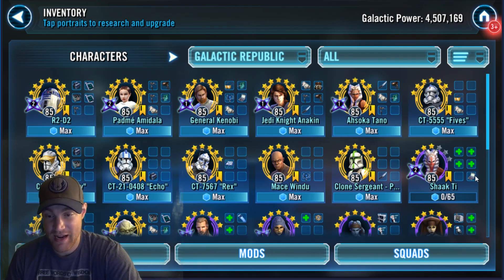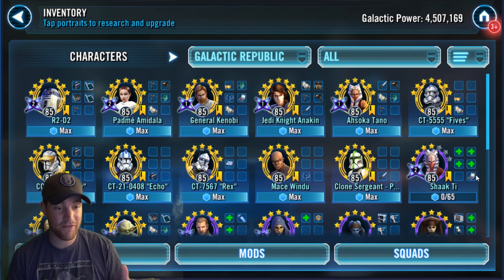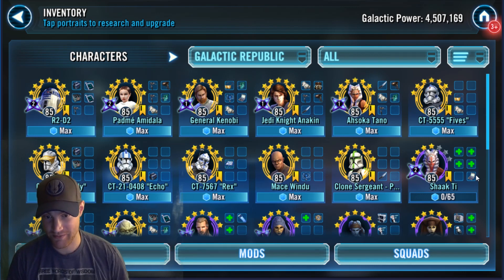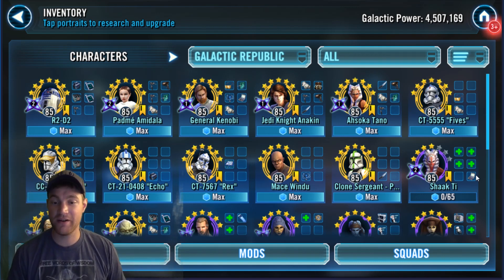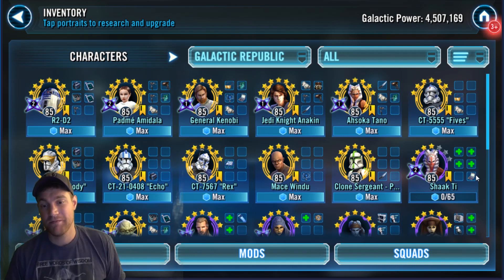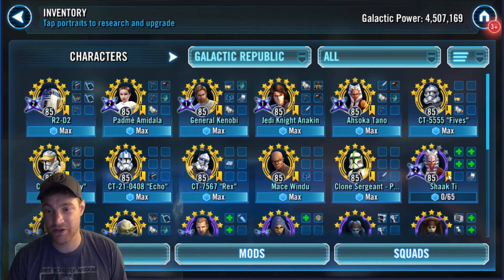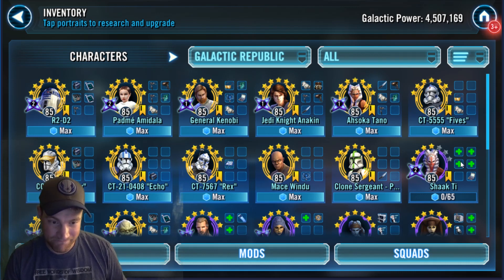I think if we can increase the damage output a little more... right now the clones have great support with assists and stuff. I think we can really take that to the next level where clones are assisting at all times — full-time assist, every clone, because they're a battle unit. When you play with the droids — B1 battle droid, droid decad, Grievous — there's tons of assists. We can have even more with clones.